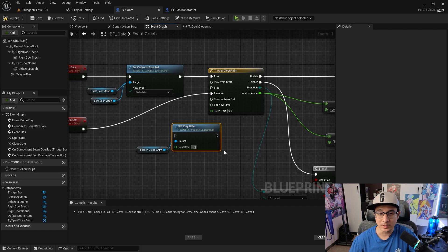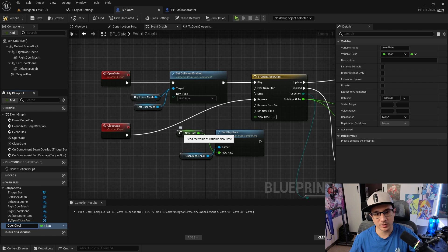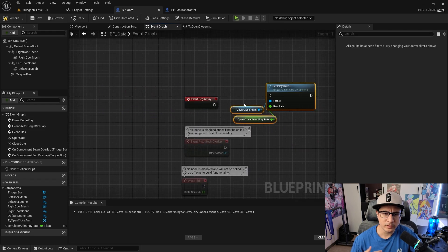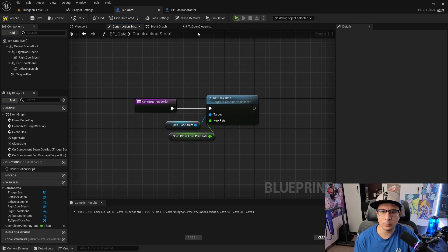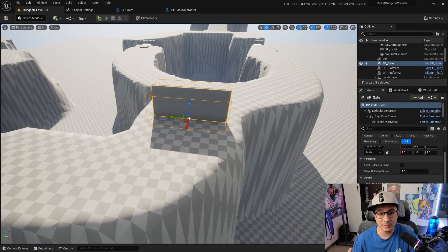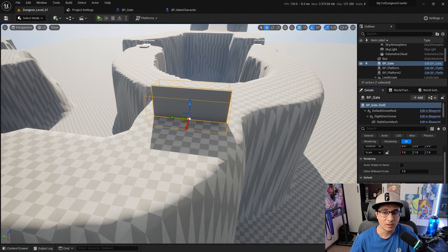The second section is about gameplay elements: we're going to add a moving platform, a door that opens and closes, and a trigger area where you can jump to another platform. All these components will work together with the player using best practices. They may look simple but teach very important lessons about components and Blueprint programming.